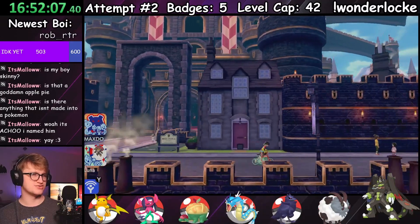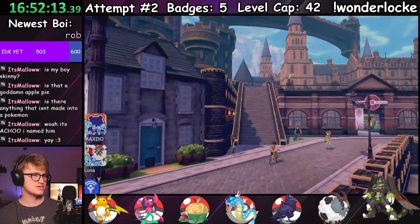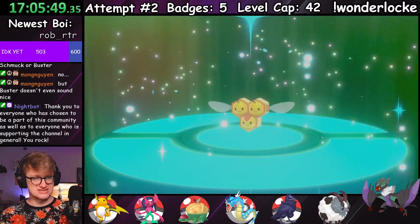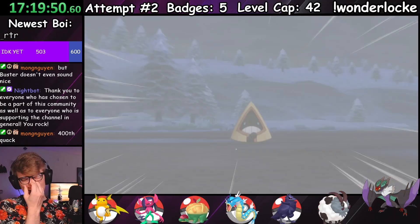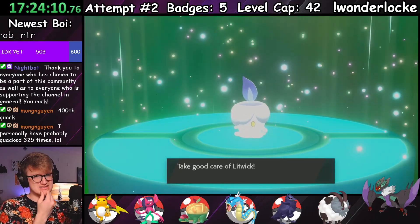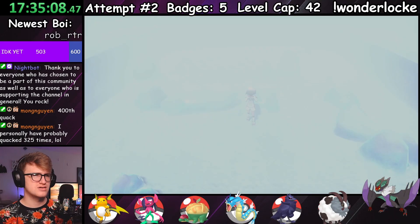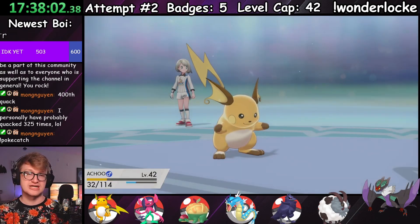Moving right along, the next destination was north of Motostoke, in the town of Circhester, in hopes of obtaining my sixth gym badge. Not much stood in my path — just a quick effortless battle against Hop, a Thievul turned Comfey, and plenty of walking. Right on the outskirts of town I picked up a Snorunt that turned into first a Vulpix, then a Litwick, which was fairly exciting. I had never used a Chandelure before, so I was interested to see how it would fare — as long as I could keep it alive that long. After getting through the long, agonizing gym mission, almost losing Jito on multiple occasions as well as Achoo once, it was time to get my sixth gym badge.